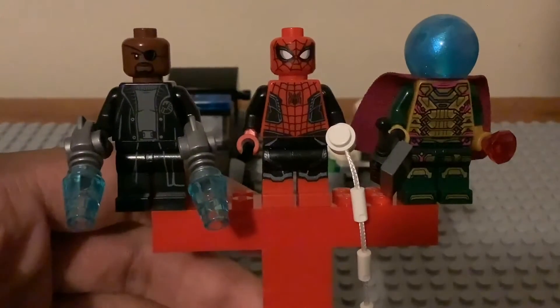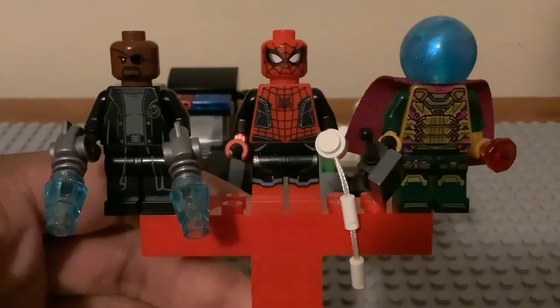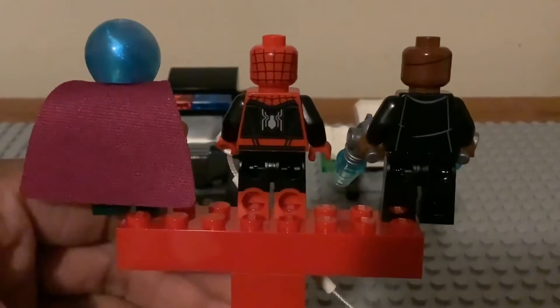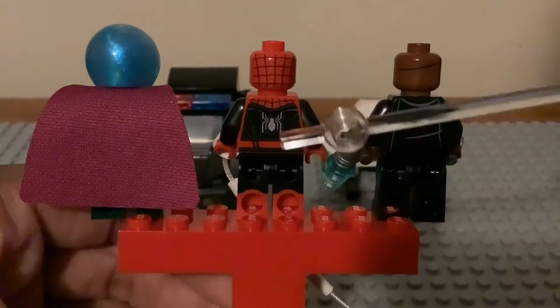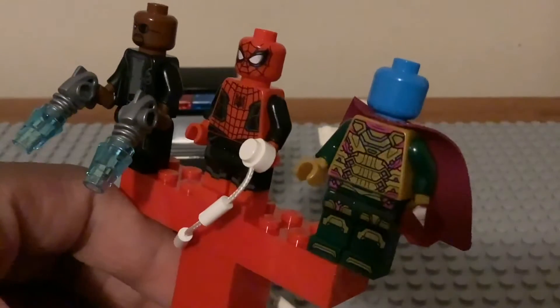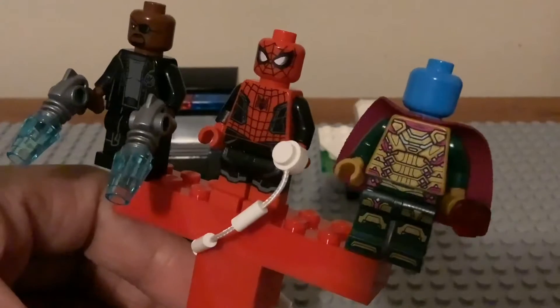That piece right here is printed — not a sticker — it's a printed piece for these junior sets. Looking at their back torso printing: Nick and Spidey have back head printing and back torso printing. I like the spider symbol for the suit. We have the back of Mysterio's cape and he has back torso printing as well. He has a blue clear head, but unfortunately no Jake Gyllenhaal Quentin Beck back head print — I wish they could have done that instead.